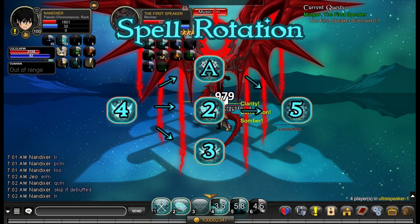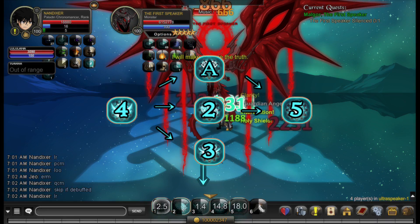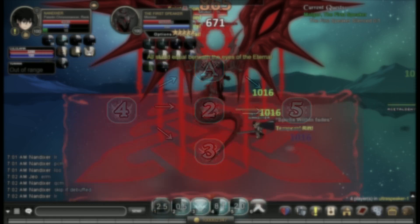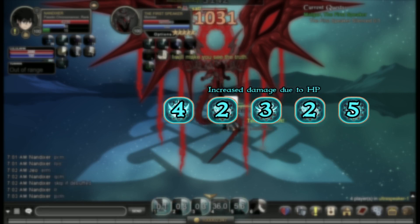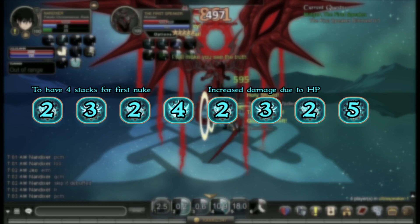Pressing 4 will increase your maximum health, which means your 2 skill will deal more damage. Your 3 skill will also give a large HoT during this time, so if you have 4 available, the combo is 4, 2, 3, 2, 5. This ensures the increased damage from your auto attack and 2 feed into the nuke of 5.